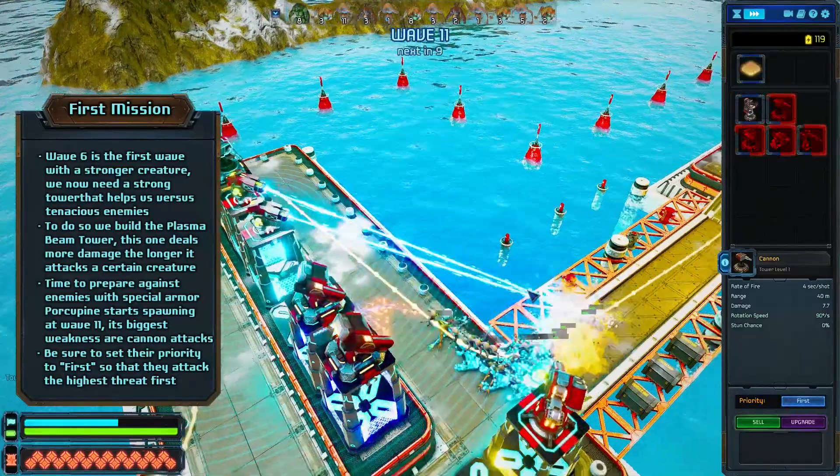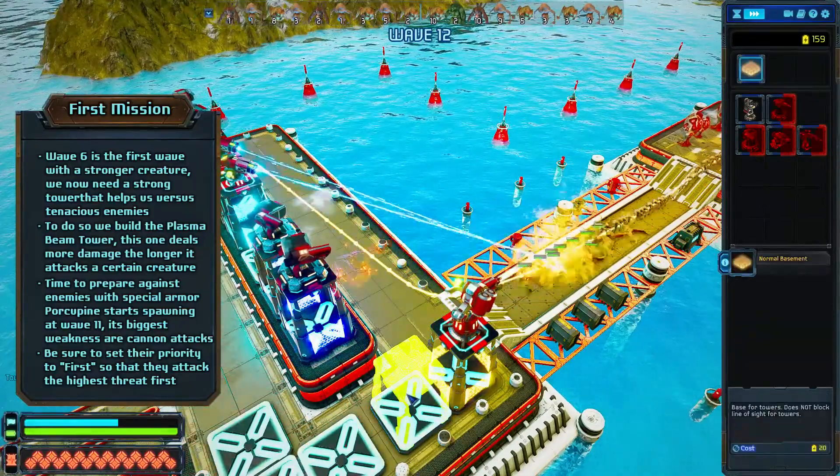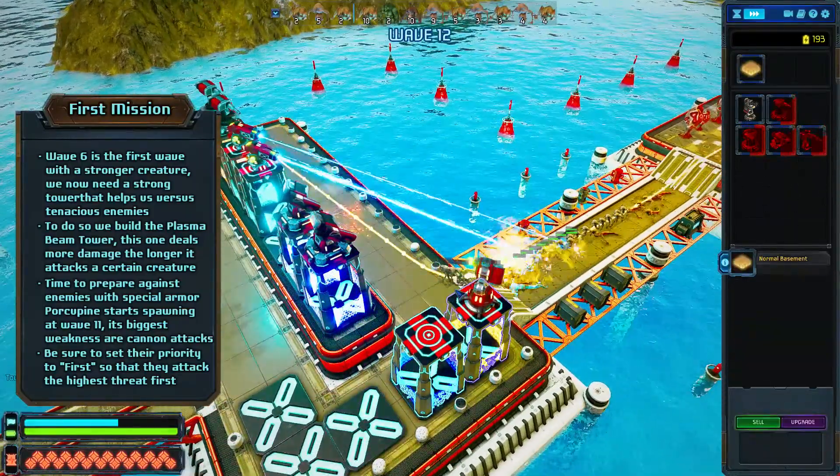Let's look at tower priorities quickly. I recommend setting towers that are located in the back to always attack first. This makes you attack the creatures closest to the extractor first.